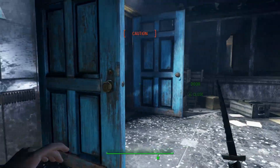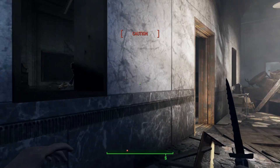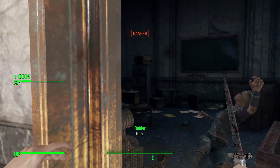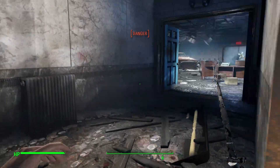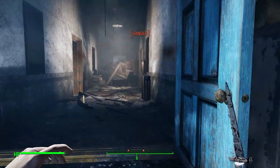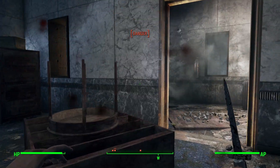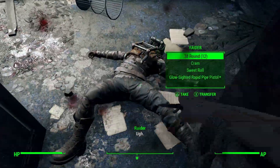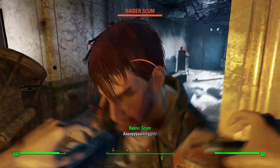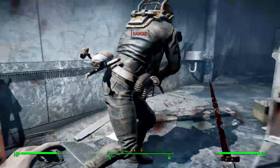Allow us to explain. First we'll look at a build with four in every stat and then we'll see what else gets added on once we've got the bobbleheads and the special book. Starting out in the wasteland you'll have four Strength, four Perception, four Endurance, four Charisma, four Intelligence, four Agility, and four Luck. That means you'll have a decent amount of carry weight, some solid VATS accuracy, a tolerable amount of health, decent prices at stores, decent ability to persuade others, and acceptable leveling speed, a nice amount of action points, and the ability to fill out your critical meter at an acceptable pace.